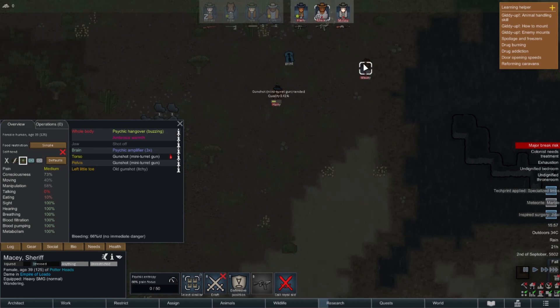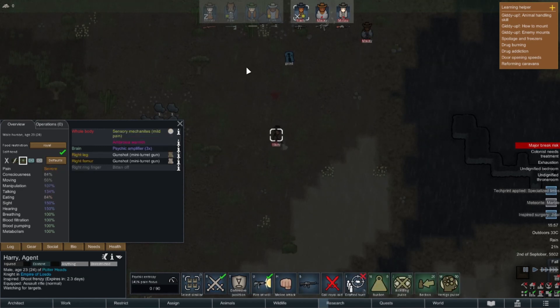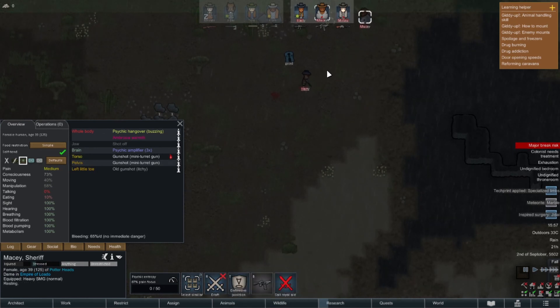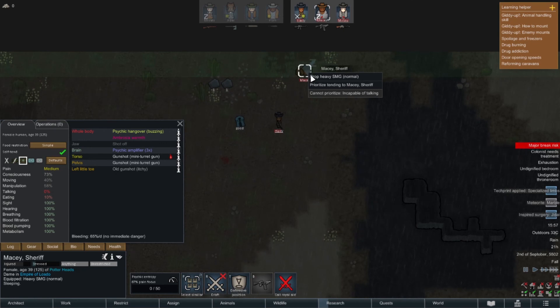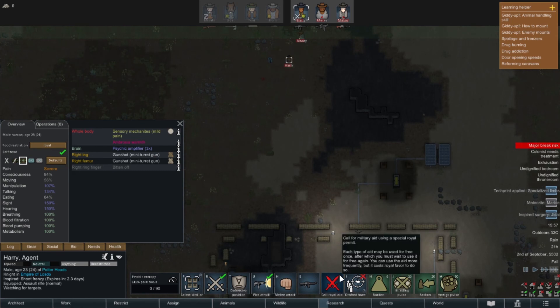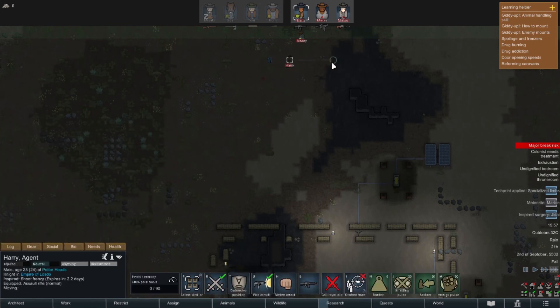Macy, get up here and self-tend please. Harry, get your ass up here. Macy, self-tend now. Harry, what are you attacking right now? How about you attack this instead. Do not call Royal Aid and do not go down there either.